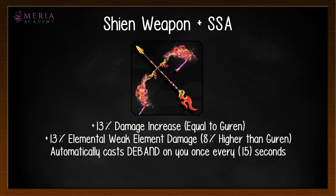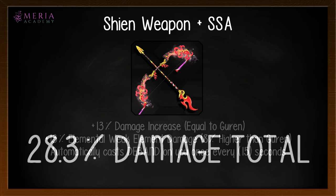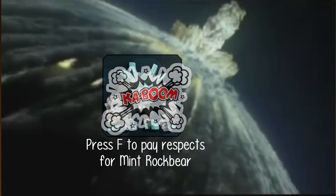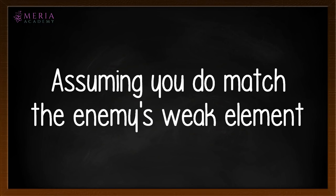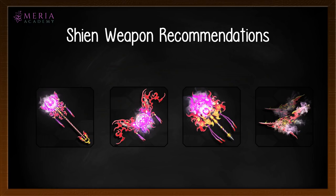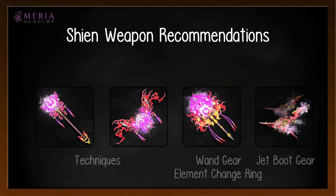This is why the Shien series can outdo the Gurren by quite a margin. Assuming you match the enemy's weak element, combining 13% flat damage plus 13% weak element bonus — with both being multiplicative — you get an extra 28.3% damage total. Shien is especially strong for rod, talus, wand, and jet boots, since those weapons let you choose or change elements freely: rods and taluses have a wide tech selection to hit weak elements, wands have a ring to change gear element, and jet boots change element by casting techs of each respective element.